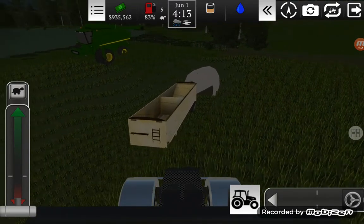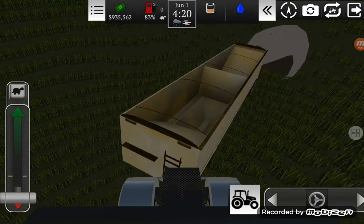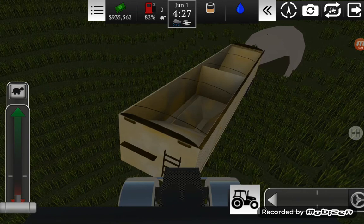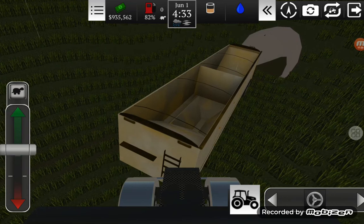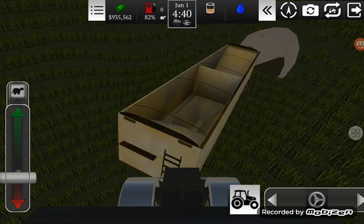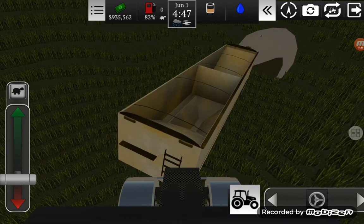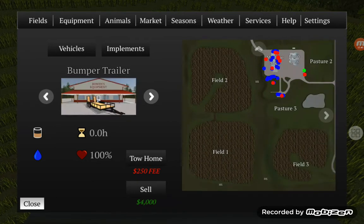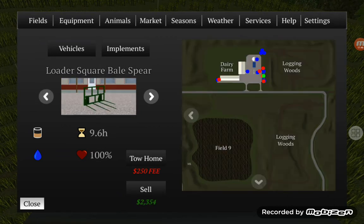So let's try and get the semi out. If only I would have made a good turn. Now it doesn't want to move and now I'm actually stuck. I think I'm gonna be towing something home. I have made my decision — I will tow it home. I'm sorry people, I must waste $250 to tow something home.